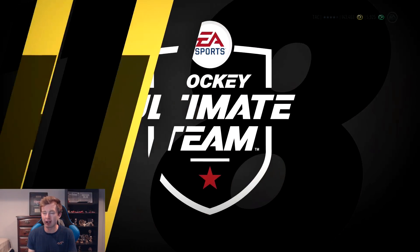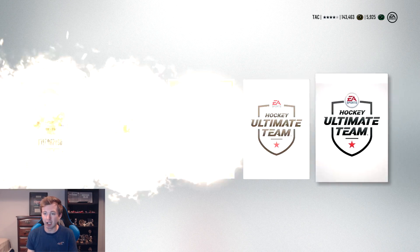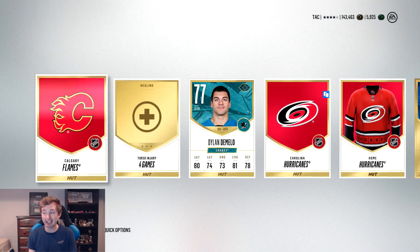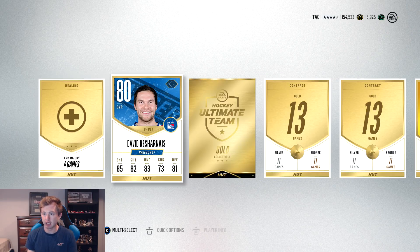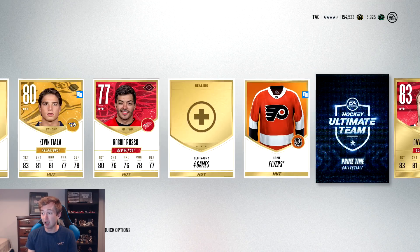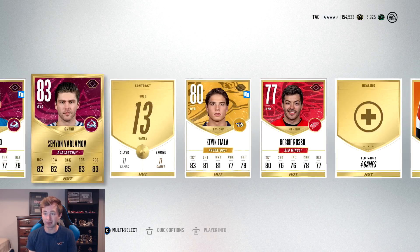Okay, I've seen a Dustin Byfuglien — I thought I saw a pretty high-rated card, but that's still a very good pull. Gold collectible off the start — I like that! Varlamov only 83, also a primetime collectible. No good players but we got two collectibles — one gold, one primetime. Probably a solid pack. Next pack: we get a gold collectible off the bat. Hayes, Vatanen, Murray — not the best players, but we get a primetime collectible and a gold collectible, which could honestly be worth more than most players.